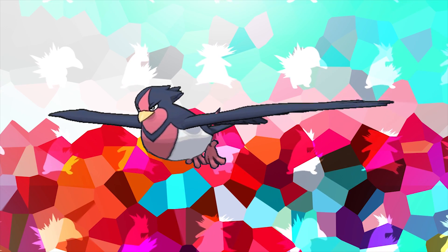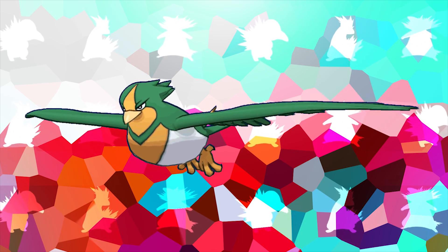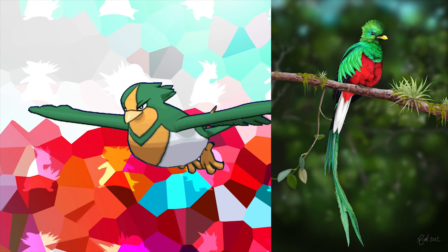Swellow as a Pokémon is based on the Barn Swallow and the Welcome Swallow. However, its shiny coloration — being green, red, and white — along with its long tail feathers, is also possibly based on the resplendent Quetzal.